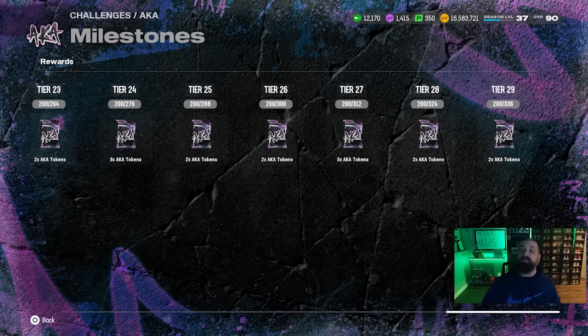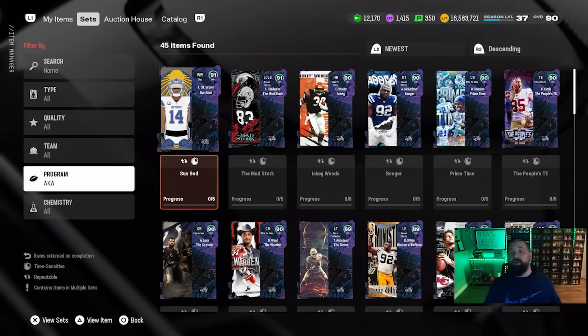If you reach tier 29 and include the three AKA tokens from the baby mini AKA field pass, you'd have a total of 70 tokens. You need 30 to redeem for a free AKA champion, so you can get two free right now — assuming you haven't used any tokens — and you're basically one-third of the way to your third. If you've opened packs you probably have more than just those 70 tokens, so we should get enough content from this promo to eventually earn that third free AKA champion.